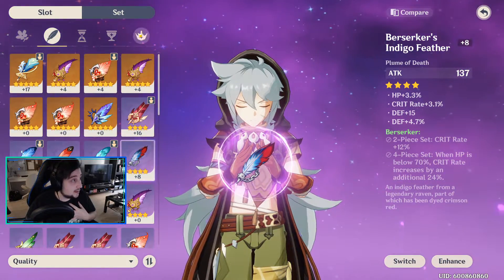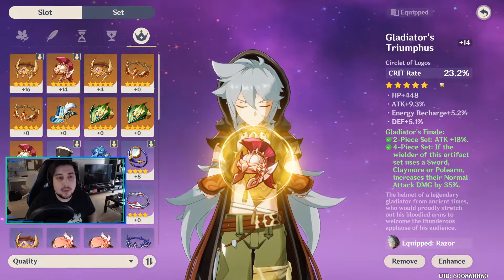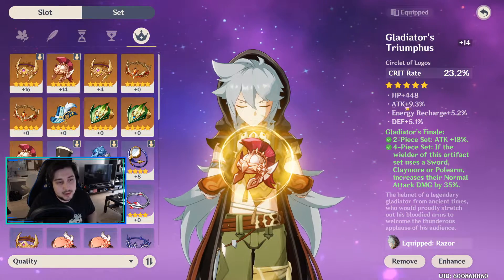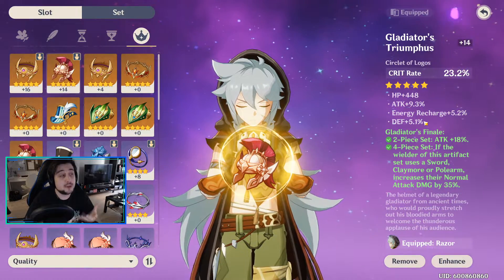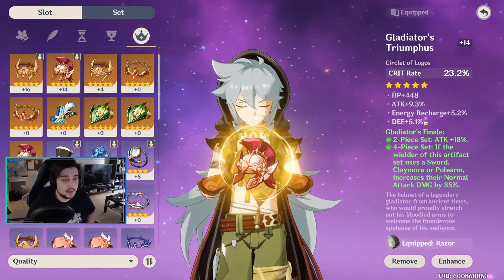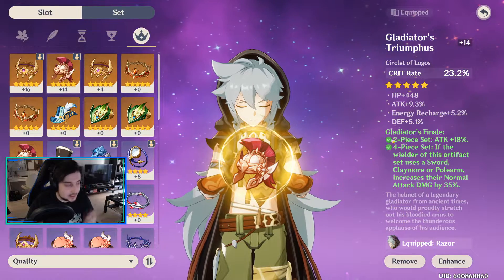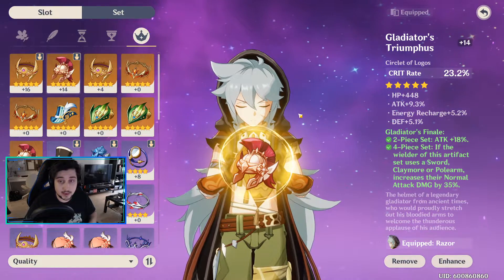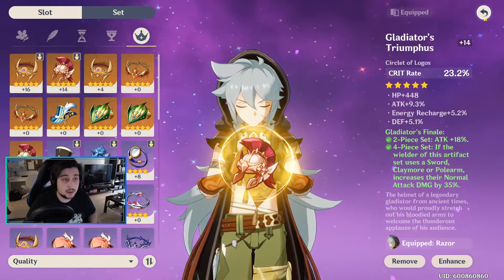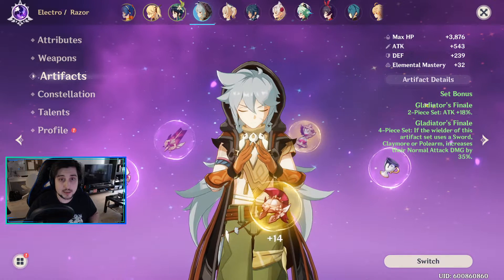I'll give you an example for myself. I had to ask: is this helmet worth it? I have a crit rate main stat helmet — it does have decent substats, but I wasn't sure if it was better. I ended up choosing it after doing this analysis, partly because of the Gladiator set. I'm just trying to give you guys a tool to help you pick what's best for you. So let's dive into the plot and I'll explain the function from the ground up.